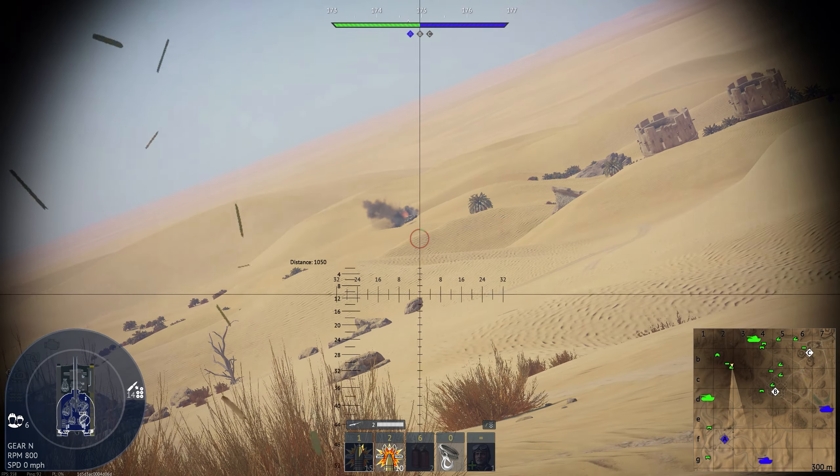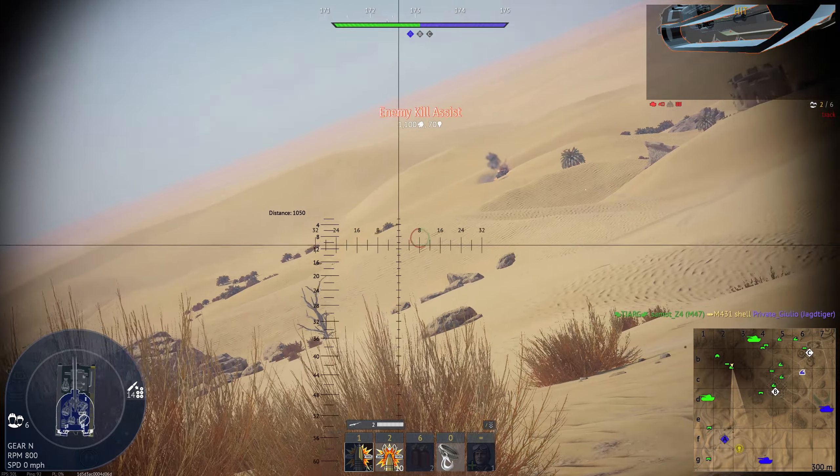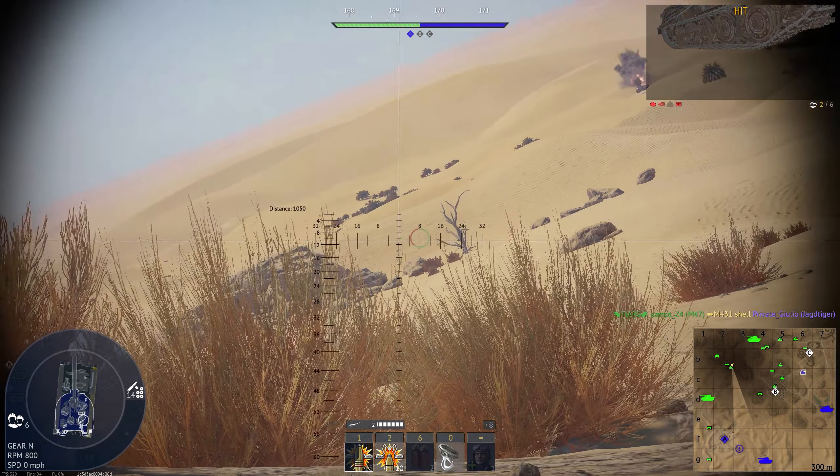Now it does only have negative three degrees of depression but it has 75 for elevation. Turret rotation speed is slower than what we're used to with the Type 75, and then it has 32 millimeters of armor where the Type 75 only has 30. But with that being said, the 32 millimeters of armor I feel are mapped incorrectly because I've ended up dying to aircraft that don't have anywhere near 32 millimeters of pen as far as I can see.